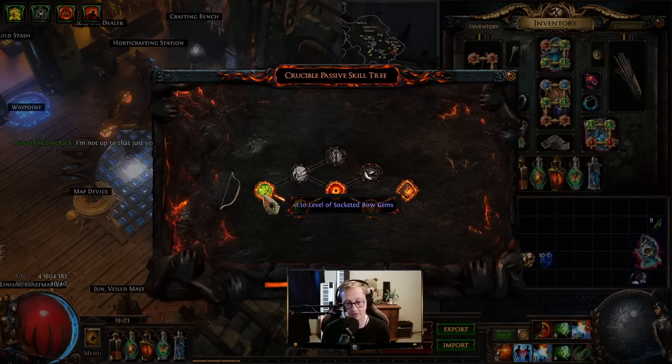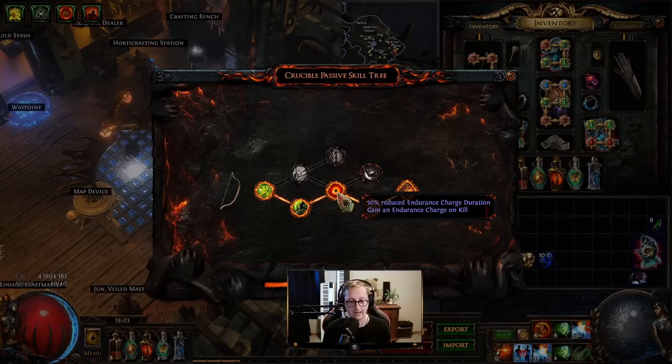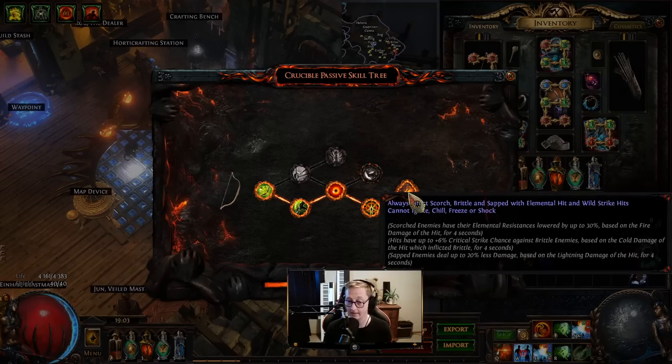By the way, the crucible tree — again, if you haven't seen my build guide, check it out. We have plus one bow gems, attack speed, chance to gain onslaught, chance to gain an endurance charge on kill, 40% increased effect of your marks — and the increased mana cost is not affected because we're using life tap. And then we have always inflict scorch, brittle, and sapped with elemental hit and wild strike hits. This is really good.